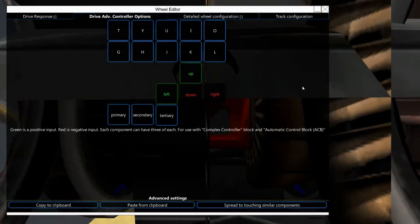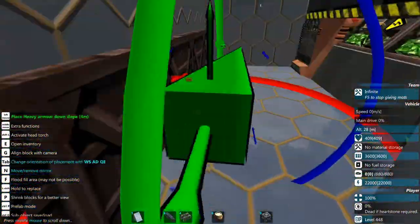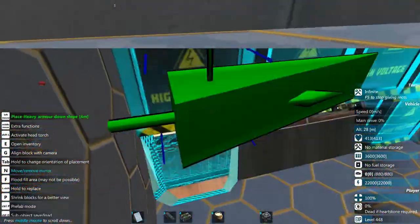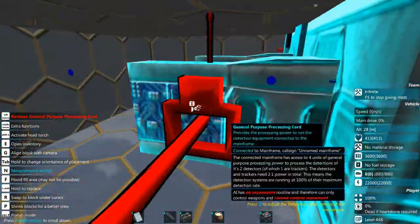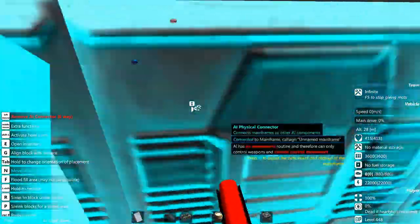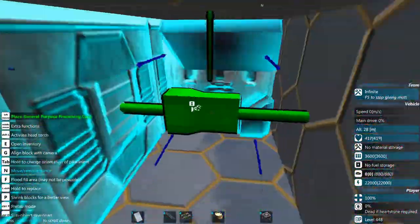I added a few extra wheels to the back, so I'm just making sure I got all the wheel settings copied over. I'm going to give this some additional armor towards the back, and it looks like I'm about to re-enter the AI section here so it has some more signal processing room.